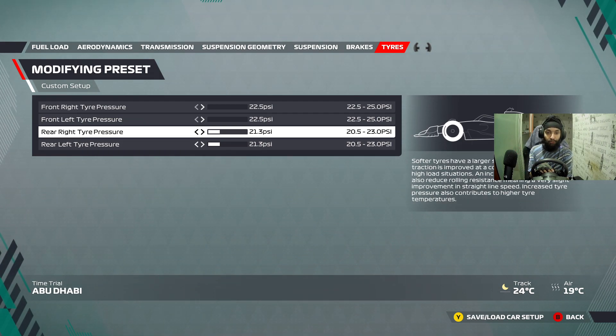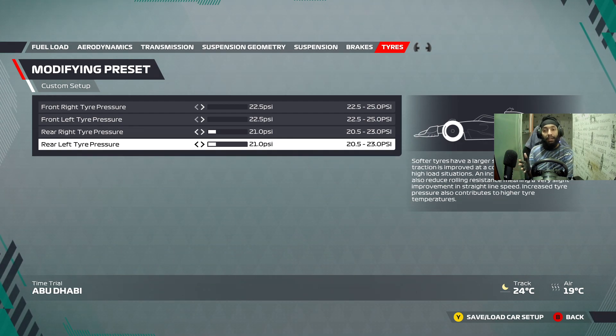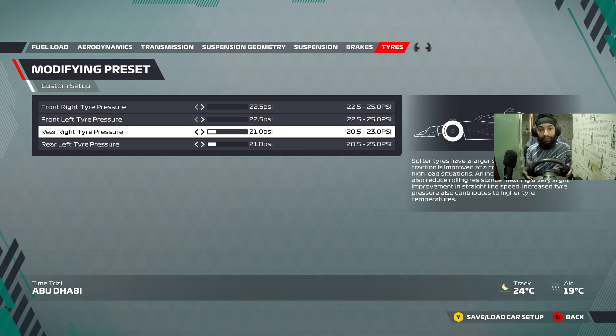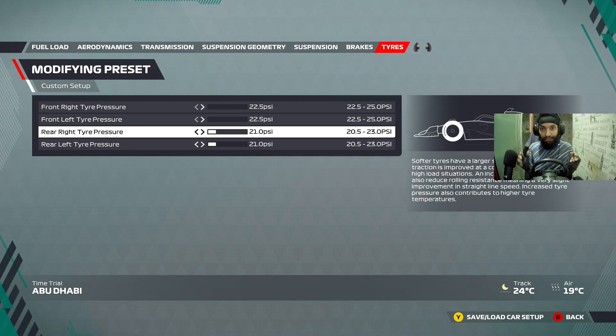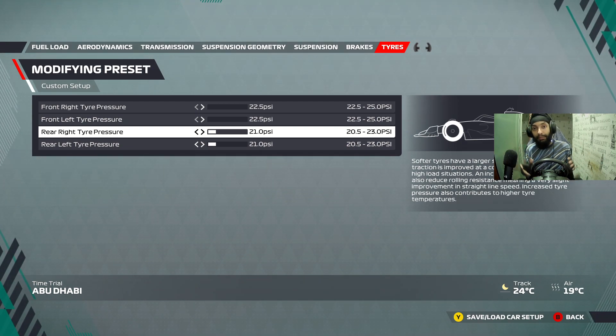Make sure you do some trial runs on heavy fuel to see if the tire pressures are okay. Ideally on hard tires on full fuel load, you want to make sure the tire temperature is around 93 to 95 degrees. And naturally if you start on the mediums with heavy fuel you're going to be fine as well. For qualifying, you can keep it the same because it's just one lap — make sure you start your lap on about 84-85 degrees of tire temperature. By the time you reach the end of sector one, the tires are going to be fully warmed up and you'll have enough grip for sectors two and three.